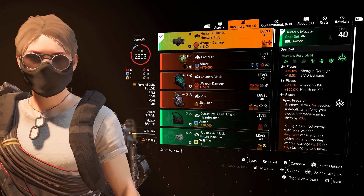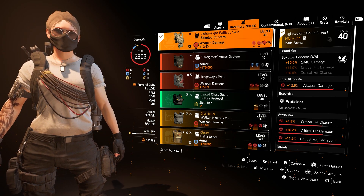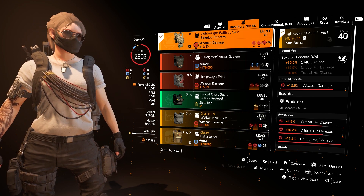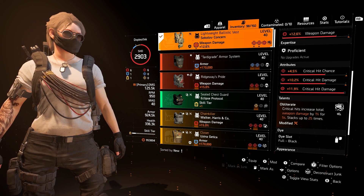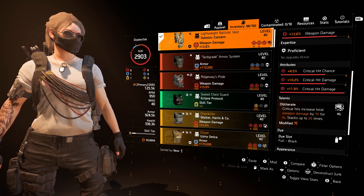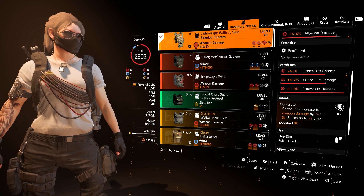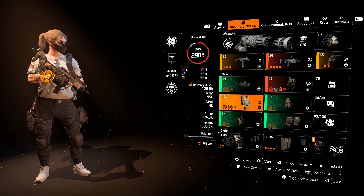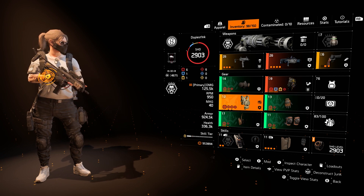I have four pieces of Hunter's Fury for the four-piece bonus. The first piece has weapon damage, crit chance, and a crit damage mod. Moving on to the chest piece, I have one piece of Sokolov, which gives me an additional 10% SMG damage. While you could theoretically use one-piece Sombra for higher crit, I'd definitely recommend the SMG damage for this setup. I have weapon damage, crit damage, crit chance, and a crit damage mod with Obliterate. You get 1% weapon damage every time you hit a crit — this is a crit-focused, weapon damage-focused build where you get in their face and get more damage. You can run Unbreakable if you want, but on this build I've been putting enemies down so fast that I feel fine with Obliterate.